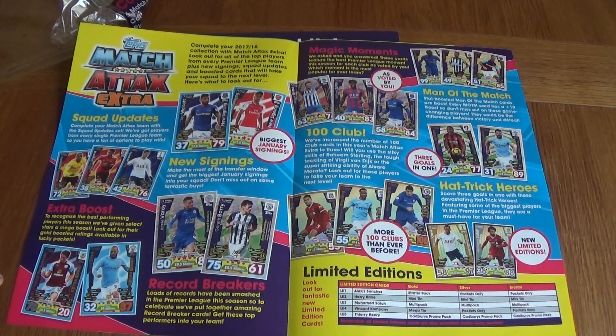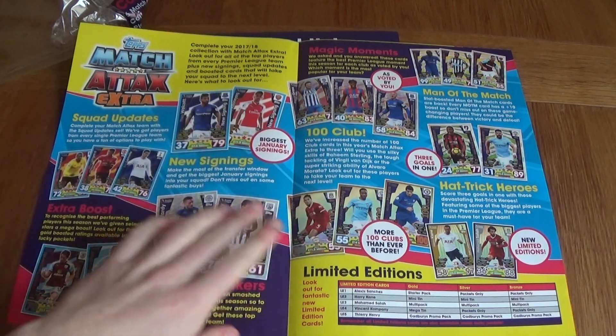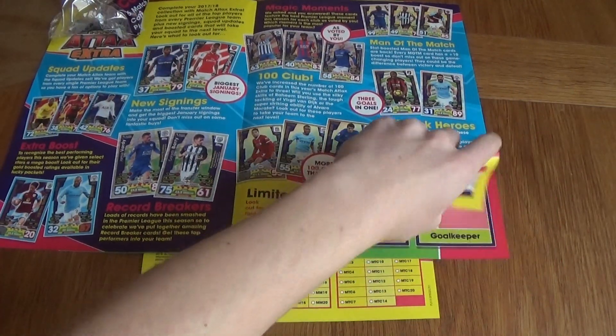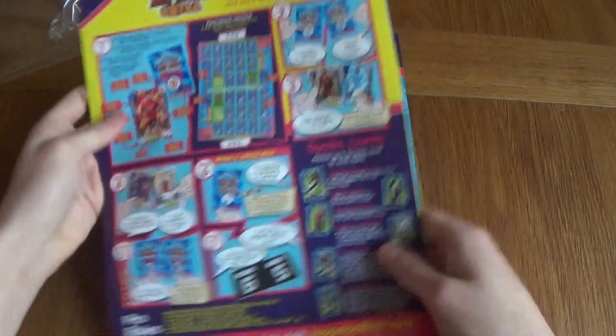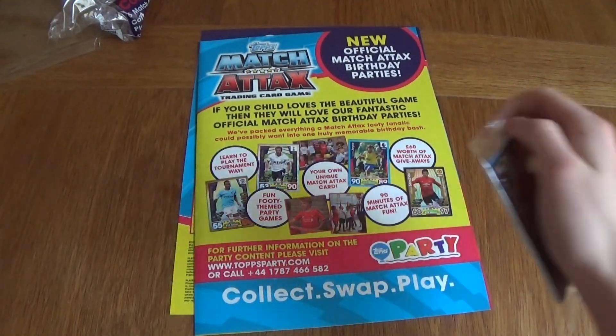We've got the squad updates, extra boost, new signings, record breakers, 100 clubs, magic moments, hat-trick heroes, and limited editions of course, as per usual. And we've got the playing pitch which I will not undo right now. Here are the rules — they are the same as the normal Match Attax, so nothing too special. Let's get right into the packet.